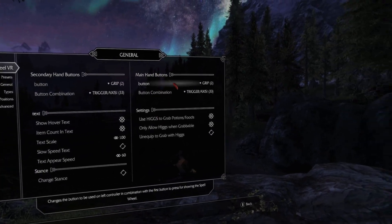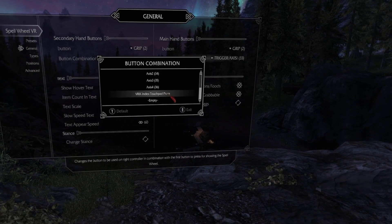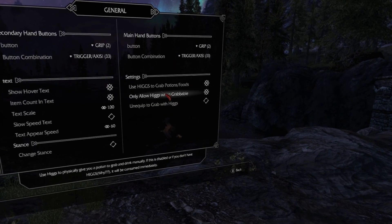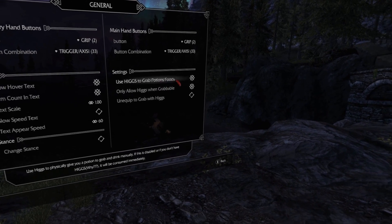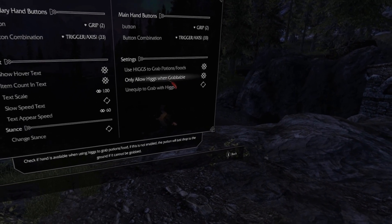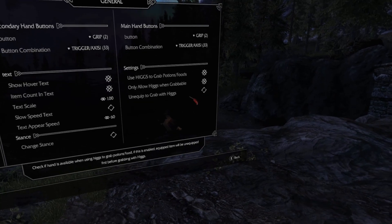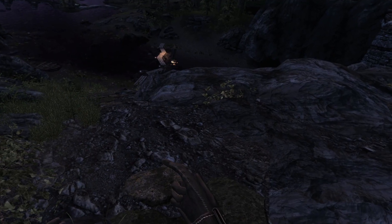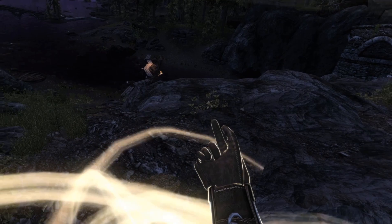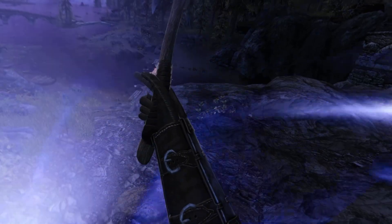If you use the Index controllers and want to use the touchpads you can do that, but for this you need the VRIK extra controller bindings in SteamVR and in the VRIK mod section. If you have Higgs installed you can use Higgs to grab potions or food to consume them. You can select this to only be done when grabbable, or choose to unequip the items and grab with Higgs, which is more immersive but takes more time in fights. You have the potion, spawn it directly in your hand, and then eat it with Higgs. But if you have the axe equipped it instantly consumes it.